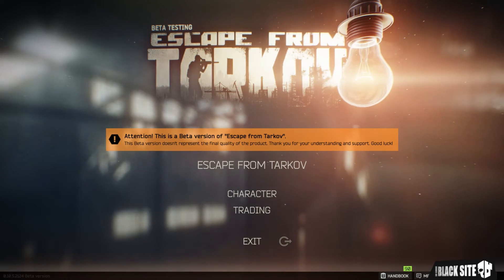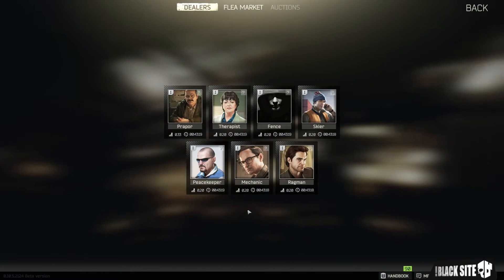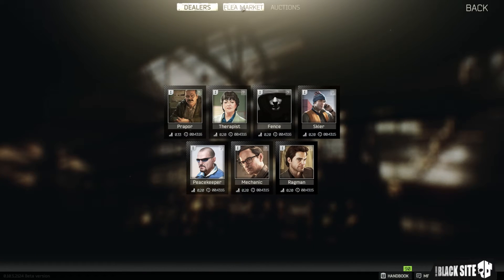To access the flea market, we just click on the trading button on the main screen and then at the top of the screen you'll now see a flea market option available. We're just going to click on that.